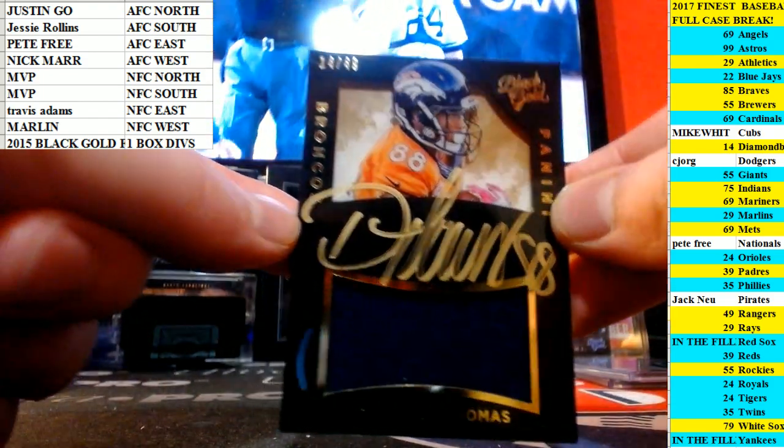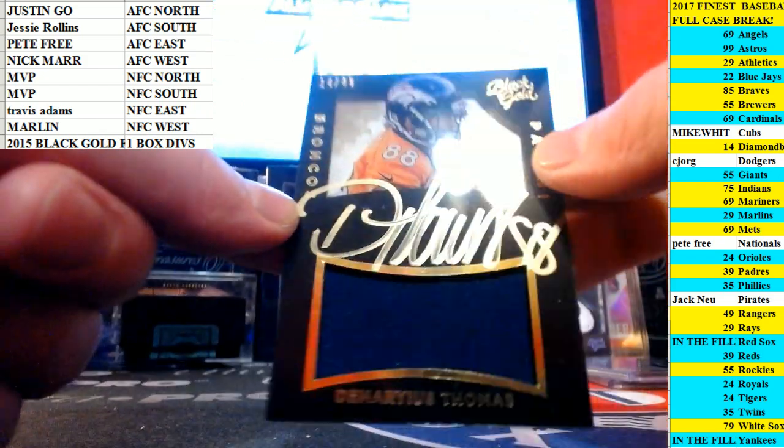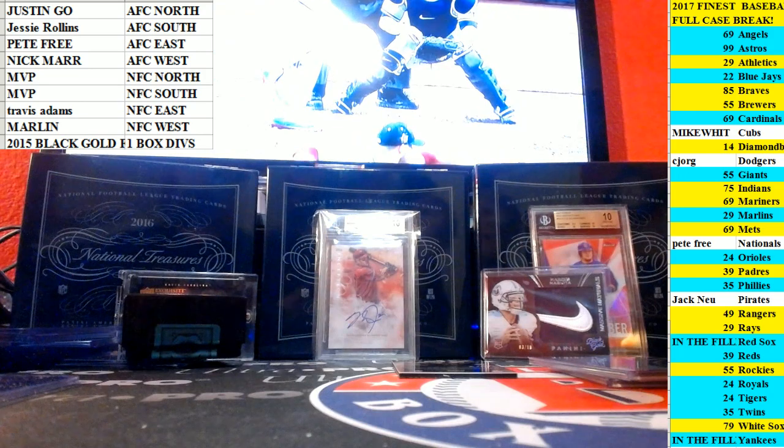Nice card here, out of 49 — Demarius Thomas. Big gold ink all over that card, 14 out of 49, Broncos.